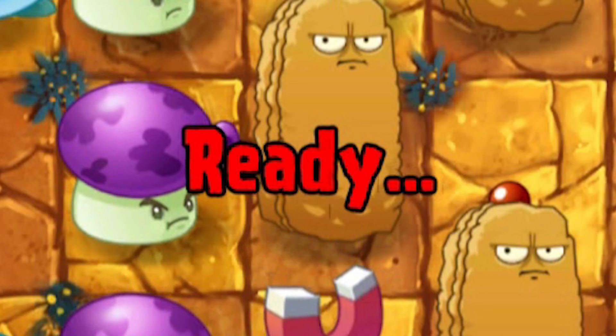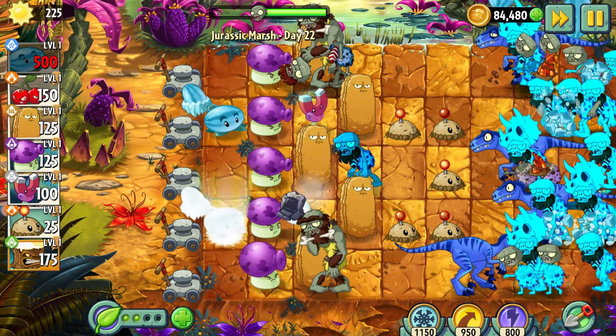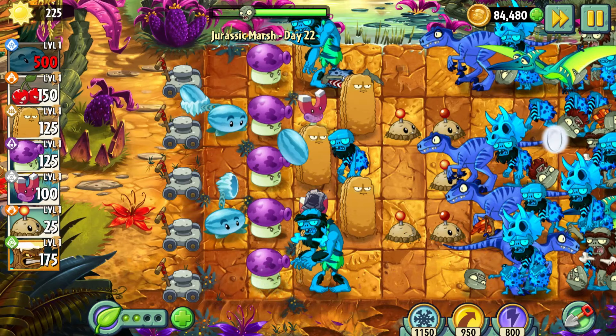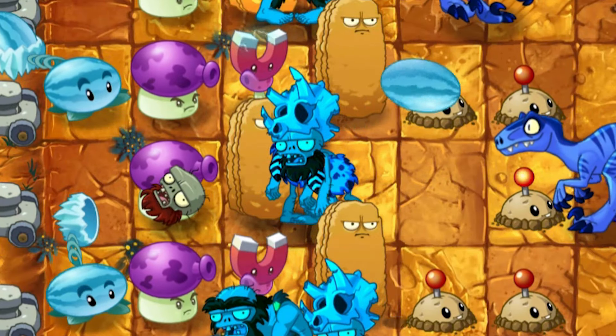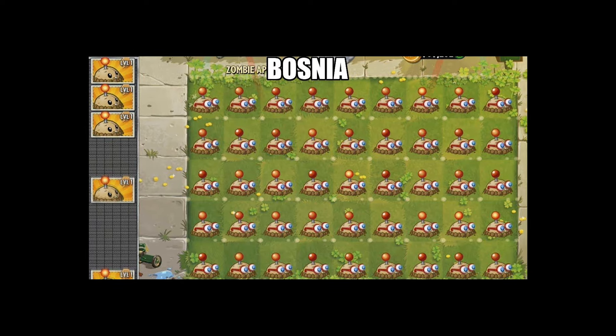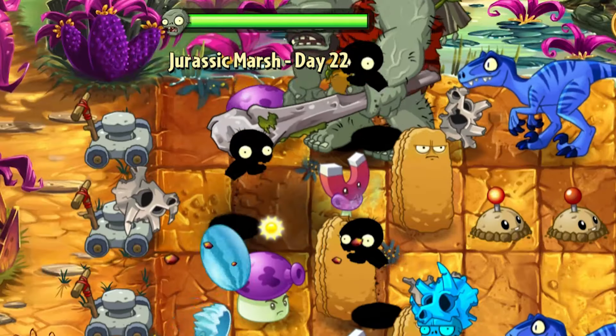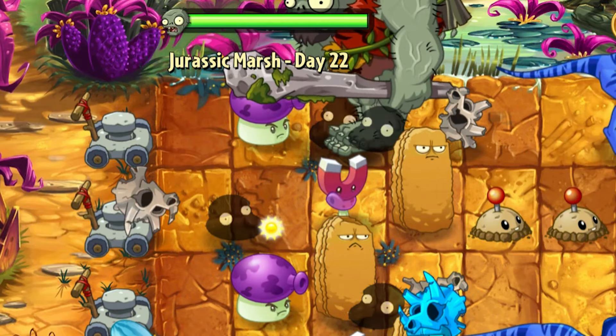Day 22 – Finally, my favorite type of level – the Last Stand. I had only 3000 suns, so I needed to use them in the right way. What can be better than a minefield in the middle of the lawn? Only a lawn full of mines. My defense collapsed only after the final wave, so it was okay to lose some plants and lawnmowers.